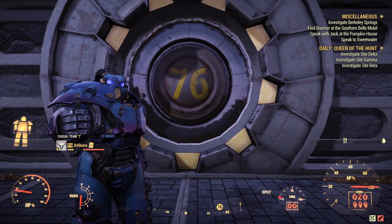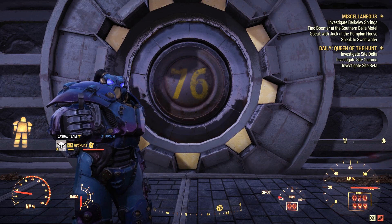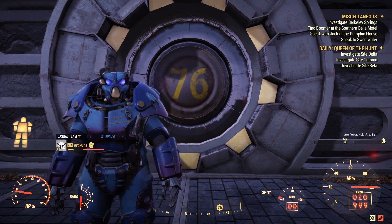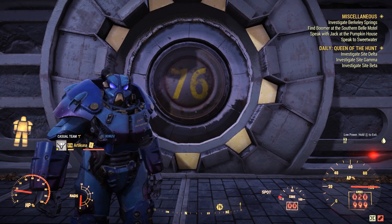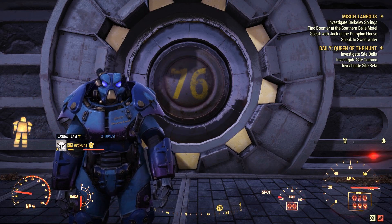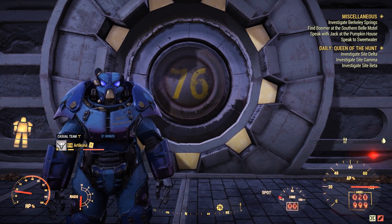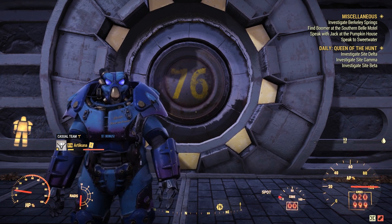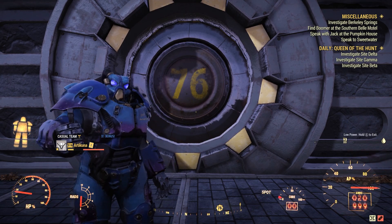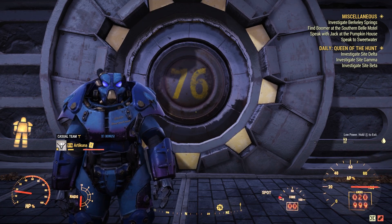Hey YouTube, welcome back to another Fallout 76 guide. Today we are looking at the Nuka-Cola Quantum X01 paint that you can get in Fallout 76. This paint supports the whole Nuka-Cola Quantum look for the X01 Power Armor. It's very easy to get — you just need to do a few little steps to get a few keys. It's very fast, will take no longer than 20 minutes, and it's also a free paint so it's worth picking up.